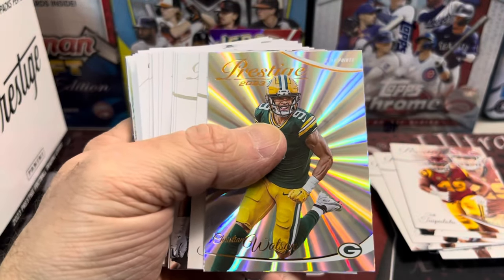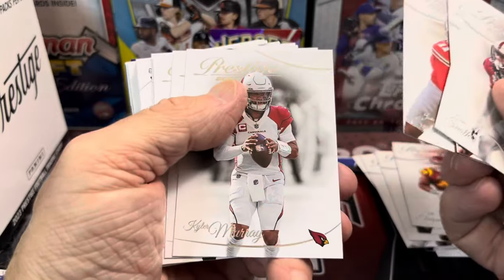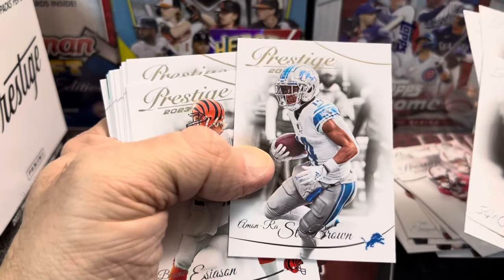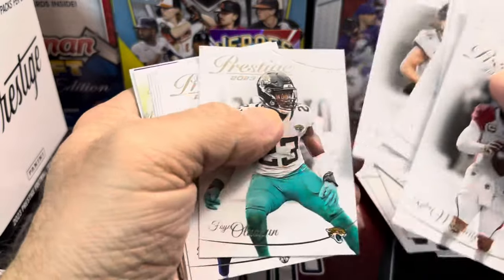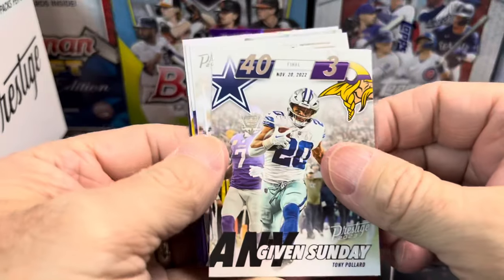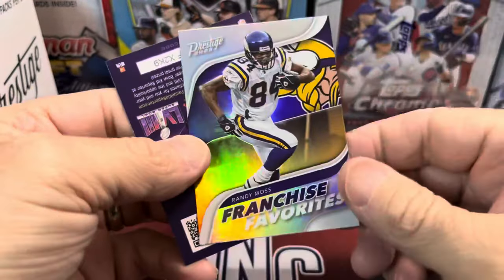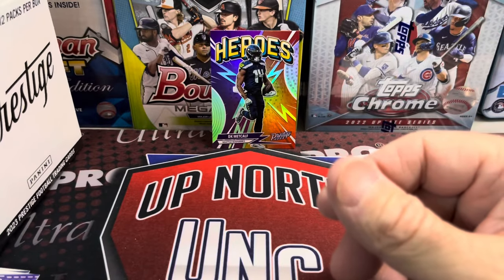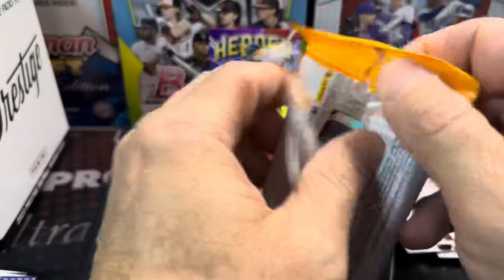So far I haven't seen any of the short prints. I know most of the names of the short prints — there he is: Amon-Ra St. Brown for the number one first-place Detroit Lions. We're from Michigan. Luke has a sports card shop — my son who does videos on the channel as well. He has a shop in Manistee, Michigan: Up North Collectors Sports Cards and More. If you're ever up this way, check it out, and you can check it out via online and look at the YouTube videos.